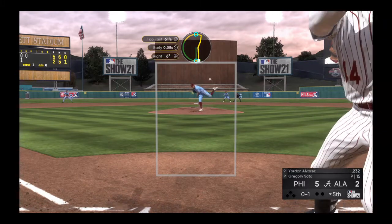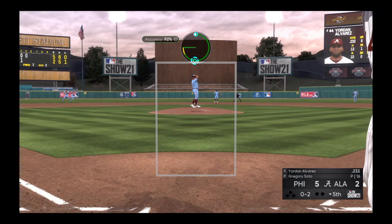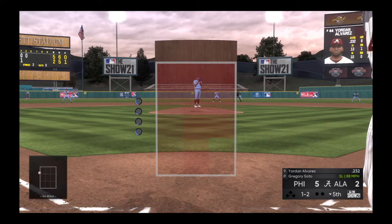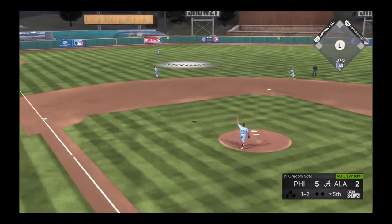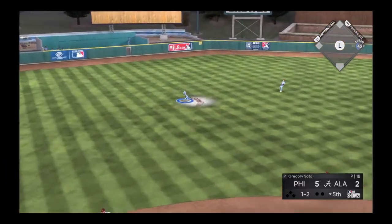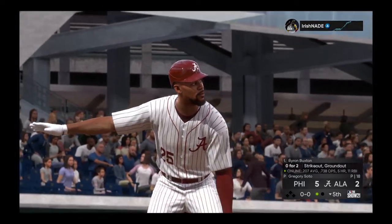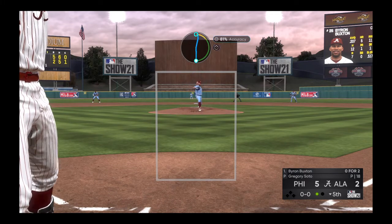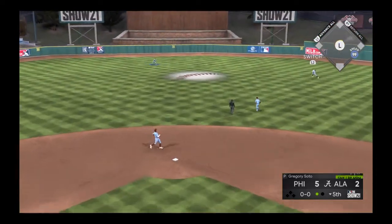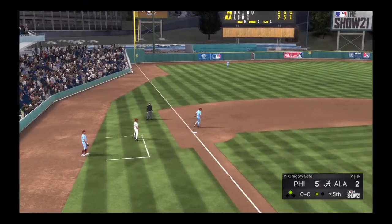Into the windup, here comes the pitch — swung on and crushed it, just pulled it a little foul. Wind up and the 0-2 pitch high in the air into the shallow left center. The pinch hitter will not pan out as that's taken in for the first out. Byron Buxton struck out swinging in his last trip to the plate. Third baseman in tight protecting the bunt — the first pitch high in the air out to center field, on the move is Trout, he leaps but he can't get it. It's down for extra bases, long throw to third and he is in at second base.